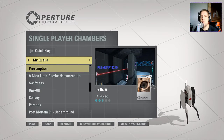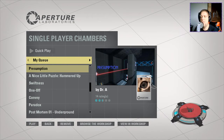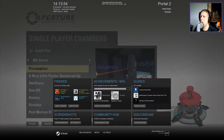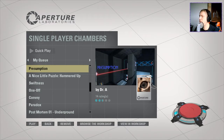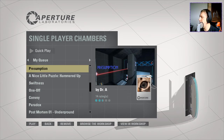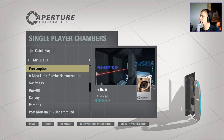Hey guys, what's going on? It's Nock. Welcome along to a brand new video. Today we're going to play Presumption by Dr. A, and unfortunately the overlay isn't working properly. So I'm going to have to look over to the screen to read the description, which says this map is made for Nock Contest No. 4, wherein the challenge is to make a good easy difficulty chamber.